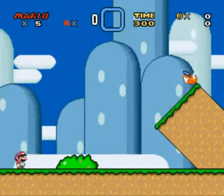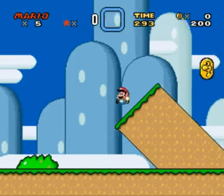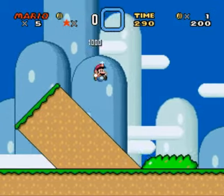Alright, Yoshi's Island 1. That is a Dragon Coin — if you collect 5 in the level, you gain a 1-up.